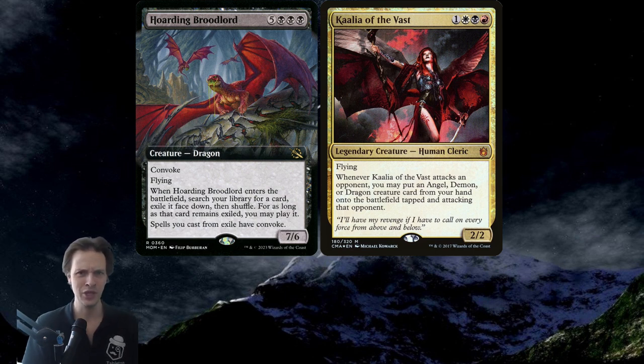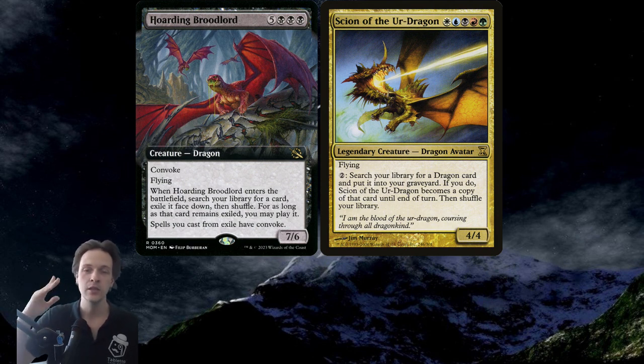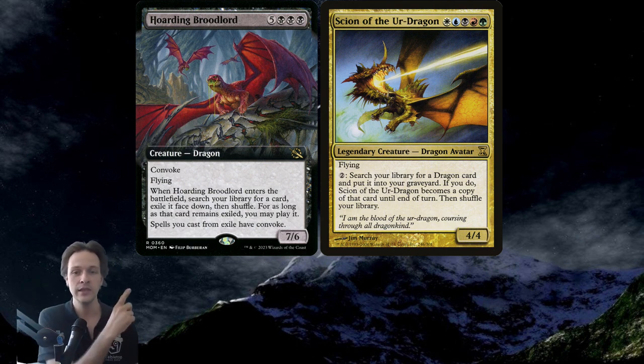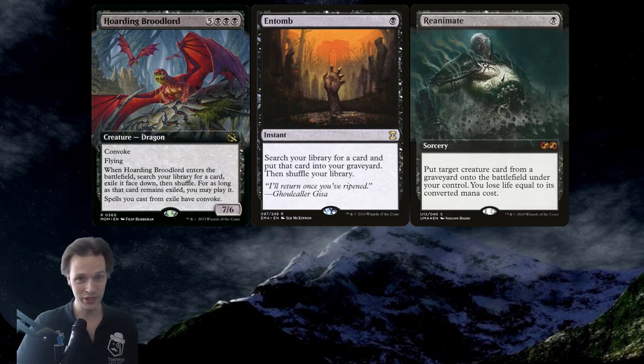Basically, if you just have Hoarding Broodlord in your hand and you're going to combat with Kalia, you win the game. Another option is Scion of the Ur-Dragon. This creature has gotten a few upgrades as other cool dragons have been printed that generate a lot of Treasures or card draw. Hoarding Broodlord is a great target for reanimation from that deck, and Scion is basically Entomb in the command zone. When you activate Scion of the Ur-Dragon it gains the text, but it won't trigger the ETB — so you get 'spells you cast from exile have Convoke' but you'll need a reanimator effect.